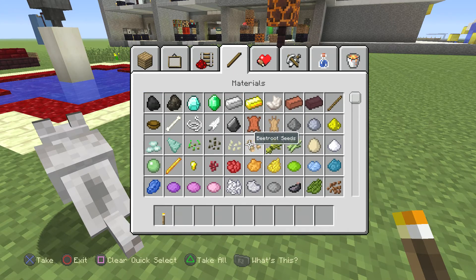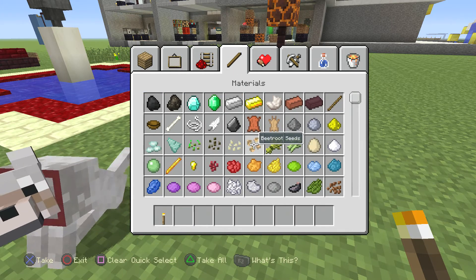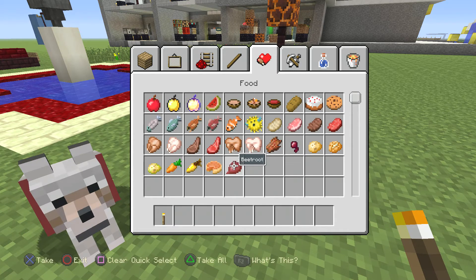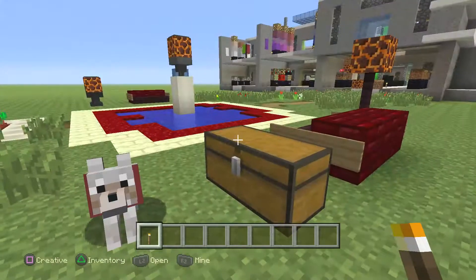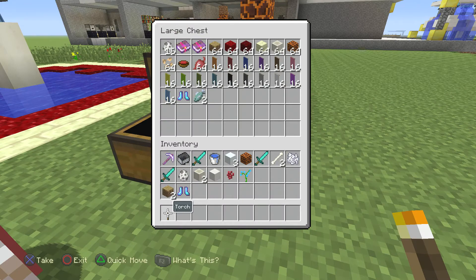The beetroot seeds are right here between the pumpkin seeds and the wheat seeds. And then in our food inventory, there's your beetroot — and it's also a soup. So now we have mushroom stew, rabbit stew, and beetroot soup. Start chopping down your trees, growing them, chopping them down, making bowls — because you're going to have a lot of warm foods for the cold weather.